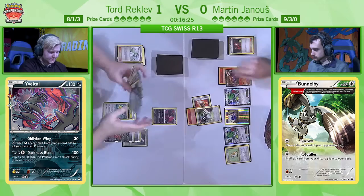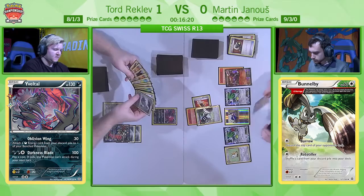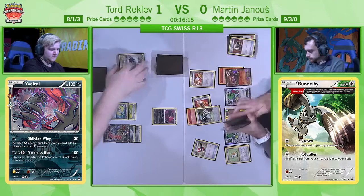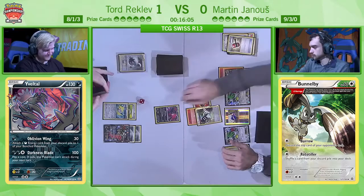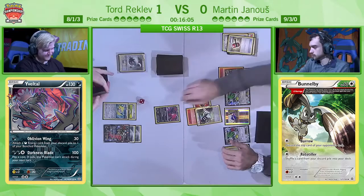The only option would have been to bench Shaymin for one energy, but here we go — Enhanced Hammer! Now it's Martin's turn and this is the turn he has been looking for. This was a little slip-up for Tord. Crushing Hammer follows — he's trying to control this board right now. That was absolutely instant from Martin — as soon as it passed to his turn he draws, goes for the Enhanced Hammer, follows up with Crushing Hammer, it gets heads, and it's really set Tord back quite a bit.